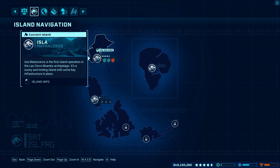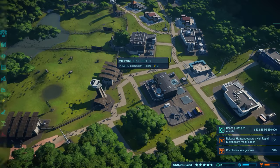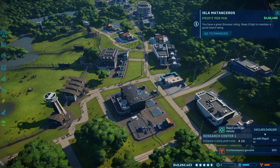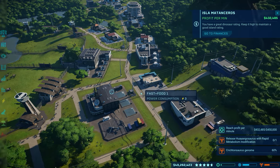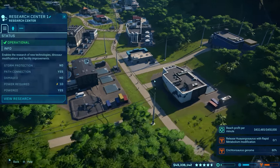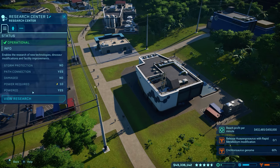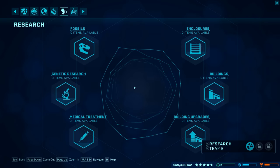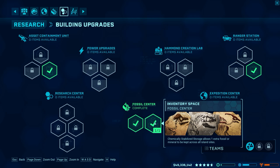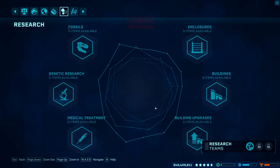So you can see I am right here on this island. We'll go ahead and escape. You can see I'm right here making all kinds of money, rolling in dollars per minute. So to do this method, the best thing you can do is go ahead to the research center. What we're going to do is research one specific item — a building upgrade for the fossil center. We'll go ahead and upgrade the inventory space, which I've already done.